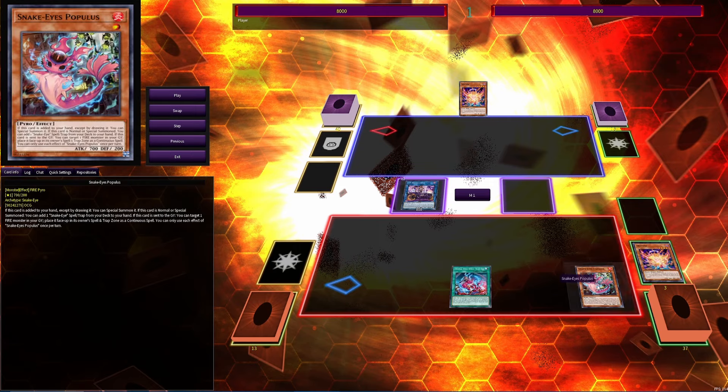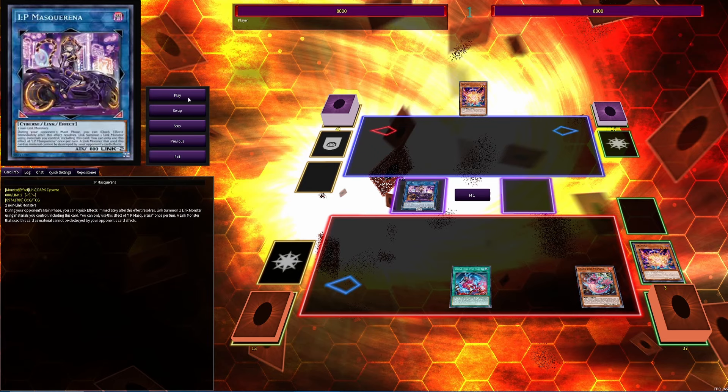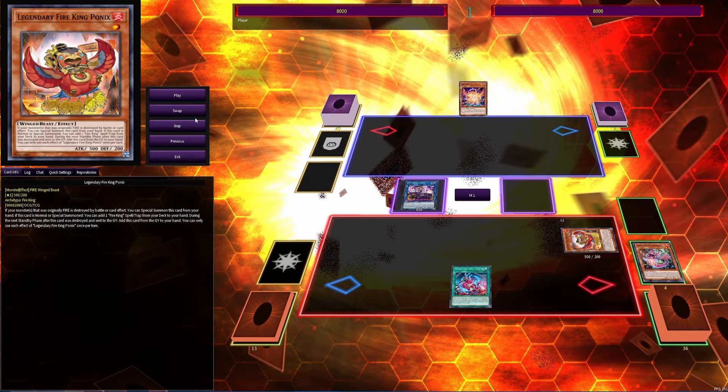We'll activate Populace to put itself back in the spell and trap zone, then activate the Original Sinful Spoils, sending it to the grave to special summon the Ponix. This is how we're going to get into our Fire King stuff.